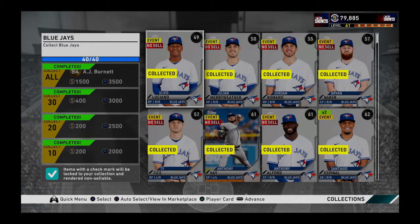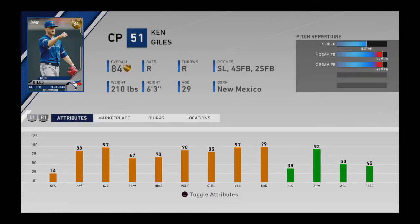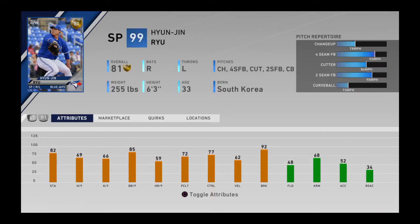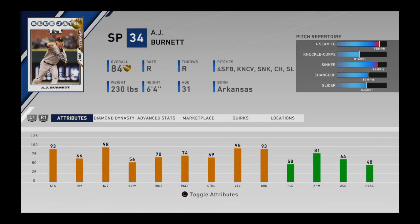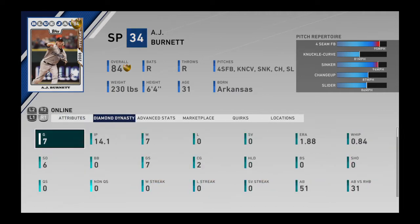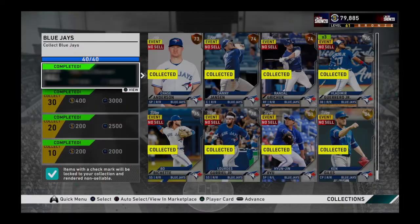The next collection would be the Blue Jays. This collection has 2 gold players, and this is the first collection that costs more than 10,000 coins - specifically 10,150 coins. Those 2 golds include Giles, who is a good reliever, and Hyun-jin Ryu, who has very good pitches. The reward is an 84 AJ Burnett, who although the attributes don't look it, he is an excellent pitcher with a fastball over 95-96 mph and is very good overall.